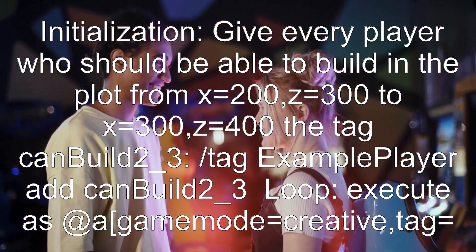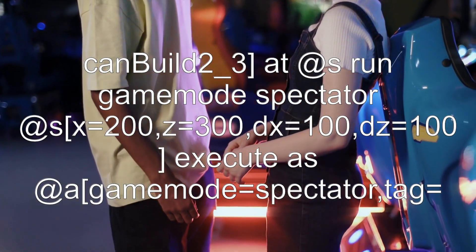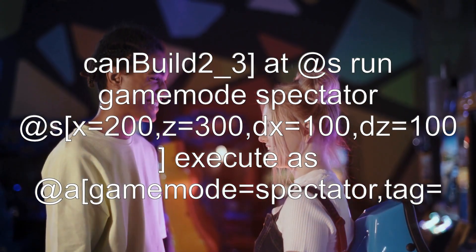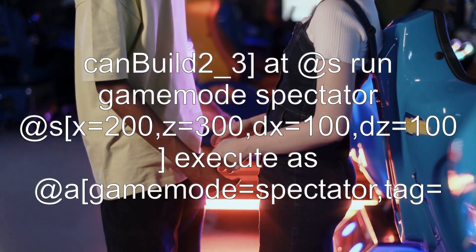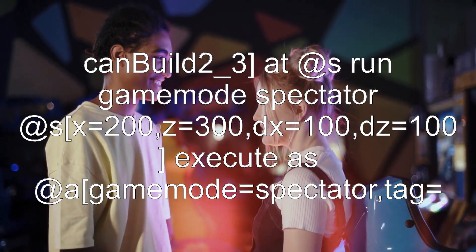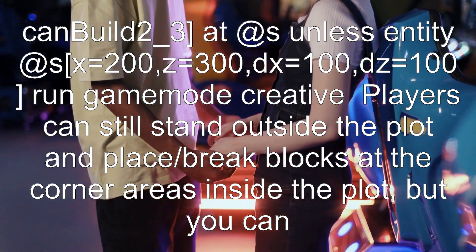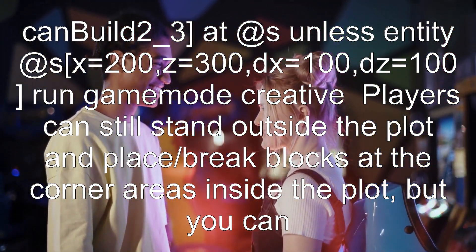Loop: execute as @a[tag=!can_build_2_3] run gamemode spectator @s for the region x=200, z=300, dx=100, dz=100. Then execute as @a[tag=can_build_2_3] run gamemode creative @s unless entity @s is outside x=200, z=300, dx=100, dz=100.